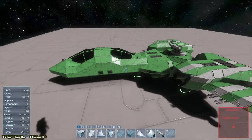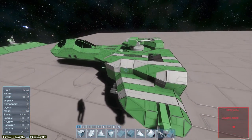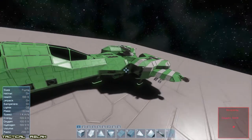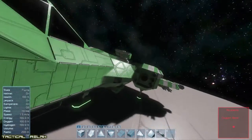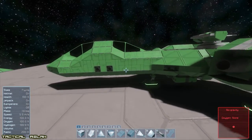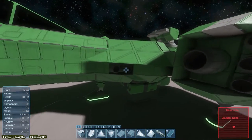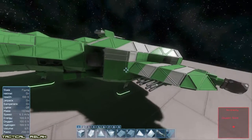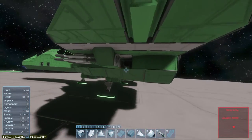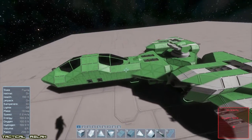What we're going to do today is work on something to replace this — or at least for the time being replace it anyway. Because I might go back and update this. I spent a lot of time working it out, and then when the whole mass change and ion change came in a few months ago, this thing's lateral thrusters — as you can see, it doesn't have many — and she doesn't turn anymore.